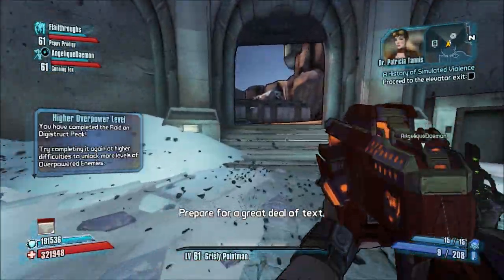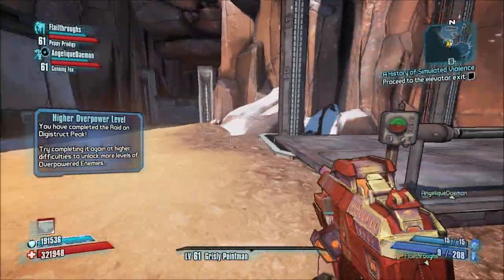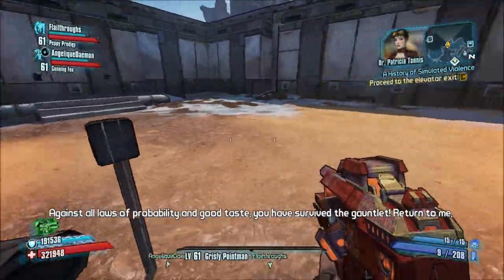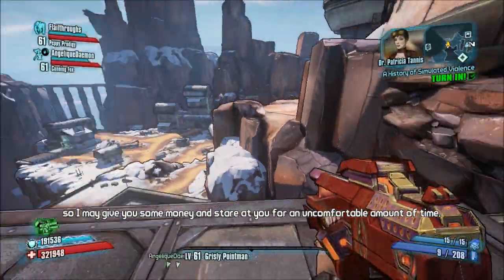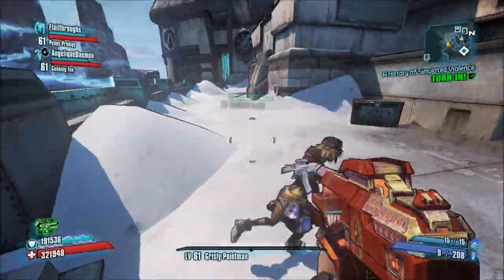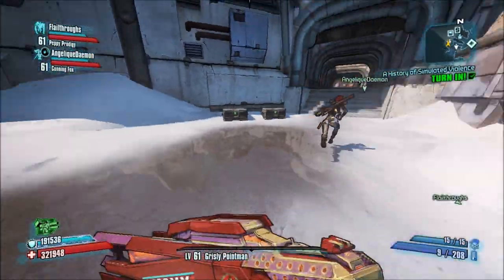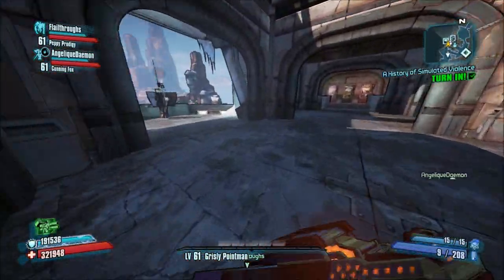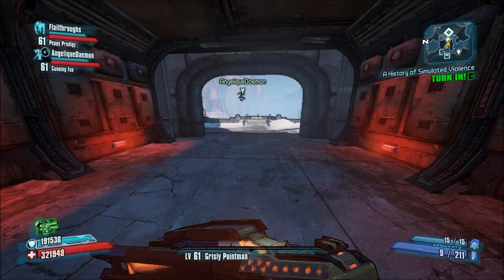Prepare for a great deal of text. You have completed a raid on Digistruct Peak. Run at a higher difficulty to unlock more overpower levels. Guess this is the elevator up. I think there's probably other challenges underneath. Well, we'll find out once we talk to Tannis. She says she can give us money and steer us for an uncomfortable amount of time. Well, at least she's honest. She might be nuttier than squirrel shit, but she's at least honest about her insanity.